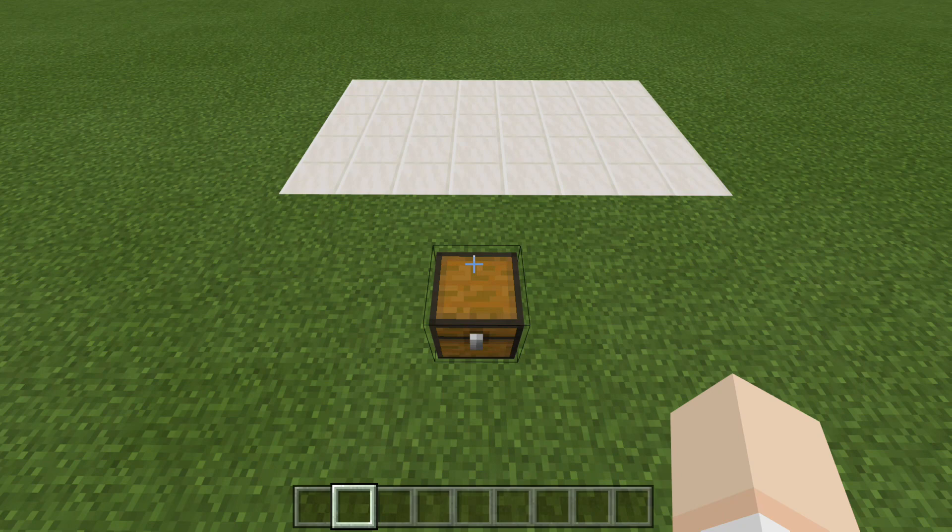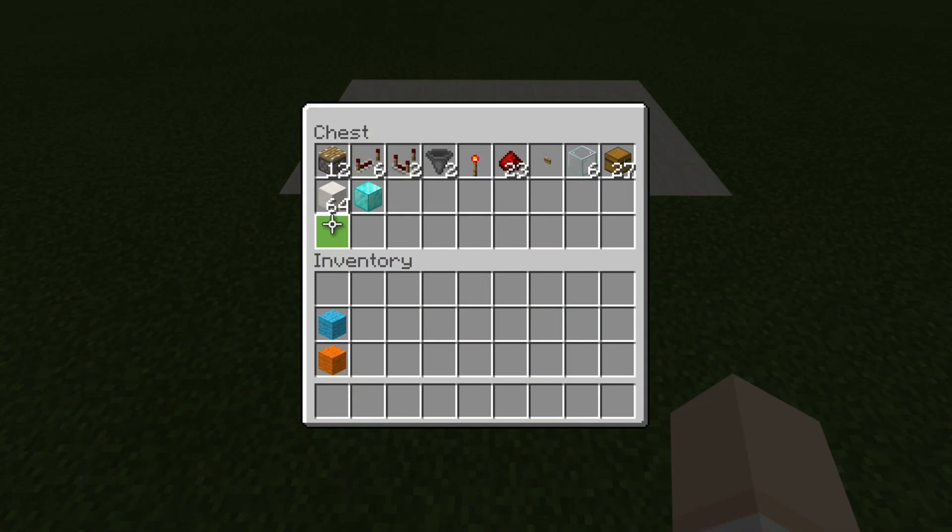Let's go ahead and take a look at today's supplies. We have 12 pistons, 6 repeaters, 2 comparators, 2 hoppers, a redstone torch, 23 redstone dust. We will need a wooden button, 6 glass blocks, 27 chests, or whatever else you would like to push, such as furnaces, crafting tables, brewing stands. I don't recommend an anvil because it will fall down below, so don't use an anvil. And then of course your building blocks. You will need one junk item to throw in the timing circuit. If you want to pause the video, go ahead and do that — grab your supplies and then we'll jump right into the build.